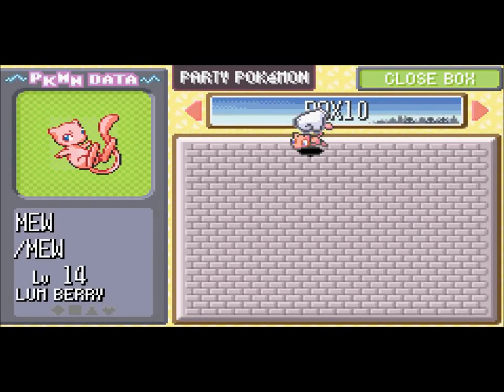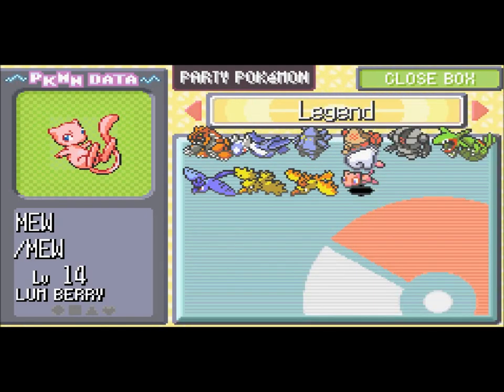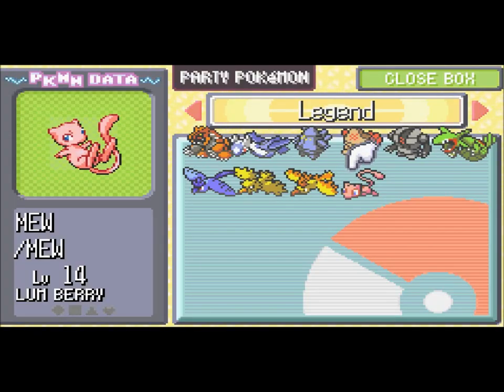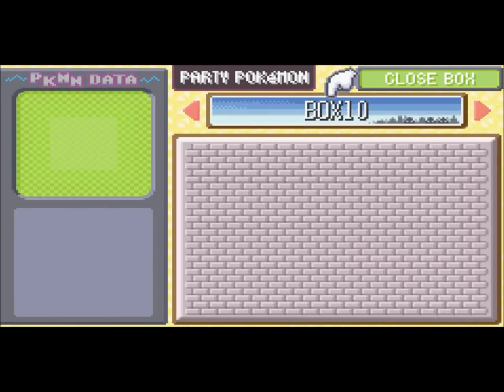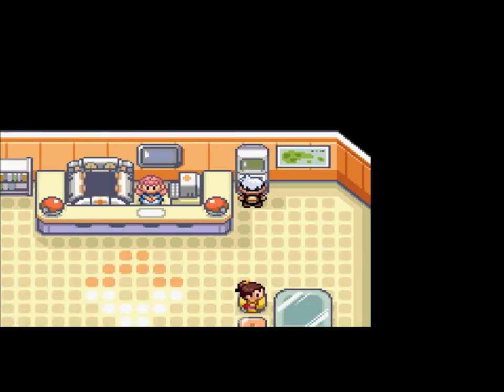I have no idea why I put it in box 10, that was kind of dumb. Anyway, we're gonna go put it back in the Legend box. This one has an Impish nature. I don't know what this Mew was doing in box 10 — I guess I was just looking at box 10 for some reason. Anyway, I caught another legendary Pokemon — Mew! How awesome is that?